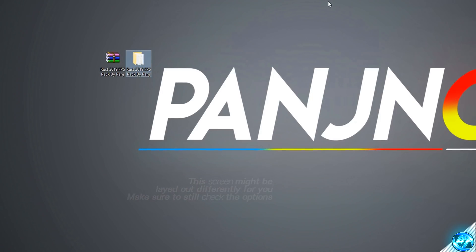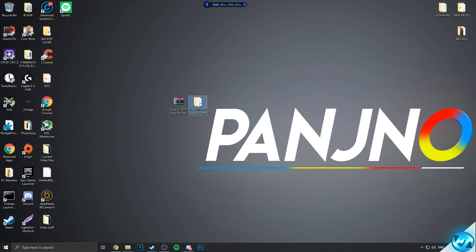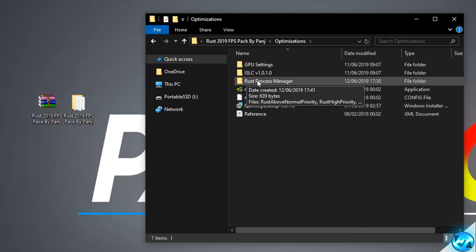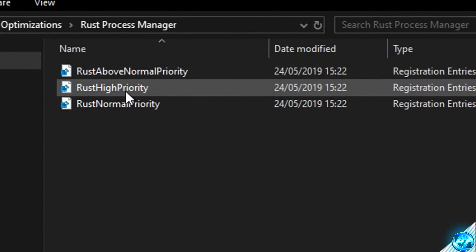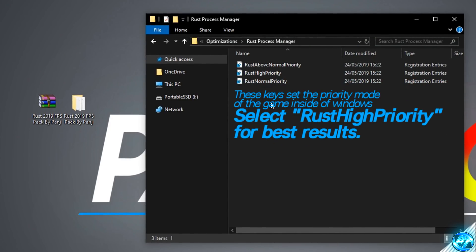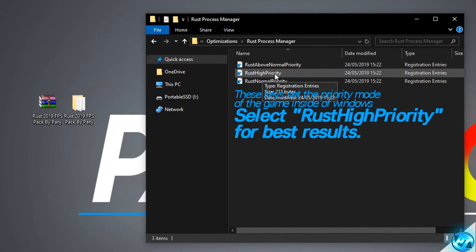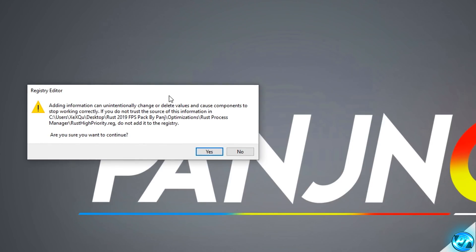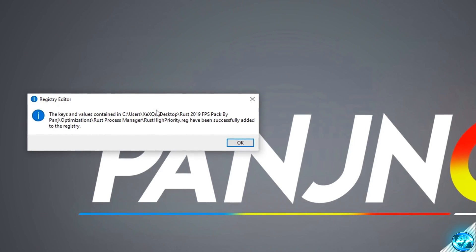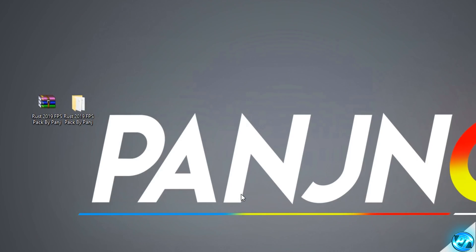Piggybacking off that, go inside the FPS increase pack, head inside the optimizations folder and go into the Rust process manager folder. Inside you'll find three keys: Rust above normal priority, high priority, and normal priority. These keys allow you to set the priority mode for Rust every time it boots in Windows. High priority tells Windows to allocate more resources towards the game rather than background programs. 90% of you will find the best results with high priority, but on lower-end systems above normal priority might work better. Double click high priority, press OK on the warning, then OK again — that optimization is now complete.